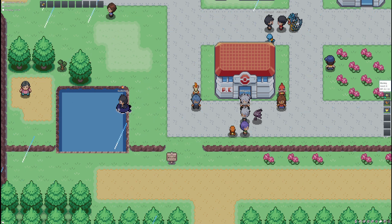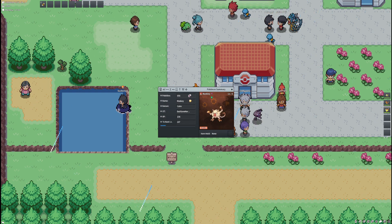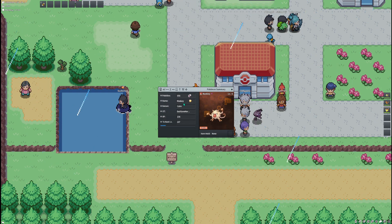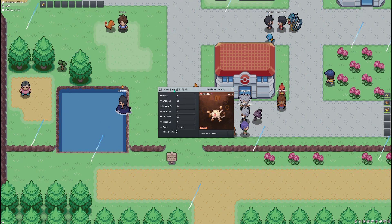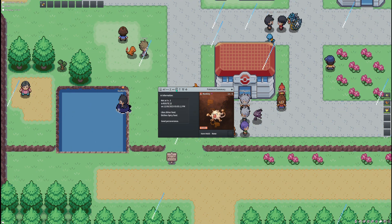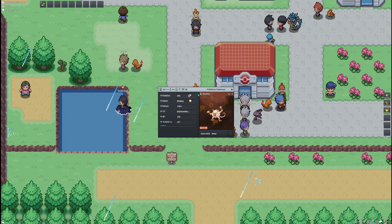And of course, you can't play Red without picking up a lovely Mankey, which I've gotten up to level 6. Calm nature. Does it have a hidden ability? I can't remember how to check that — no big deal.